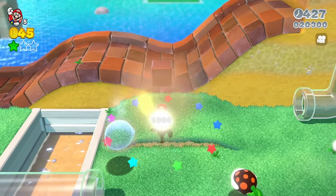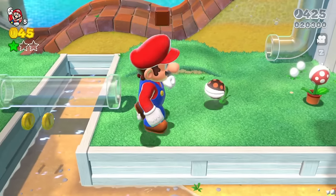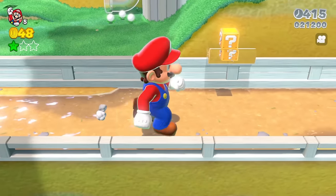Normally the way that you defeat a Boo is either with a Spotlight or with a Superstar, but you can actually defeat it by just walking into it like this. And we also defeated the Piranha Plant — there's a Piranha Plant inside a pot over there, and we defeated that too.